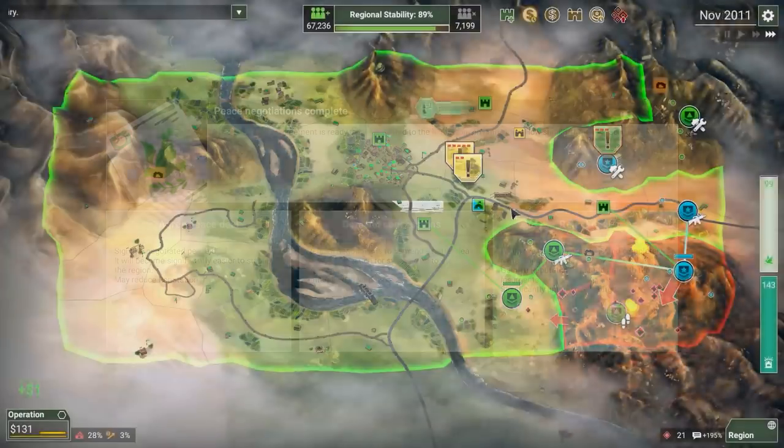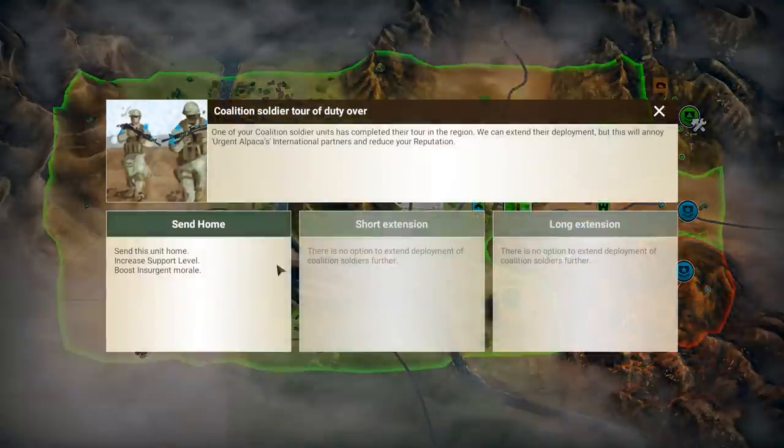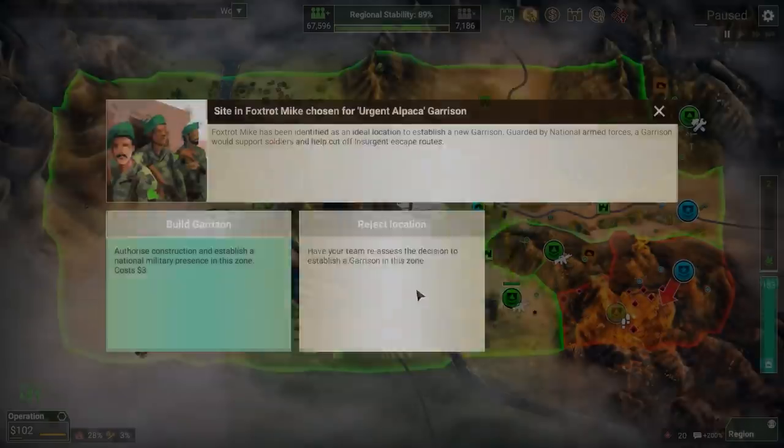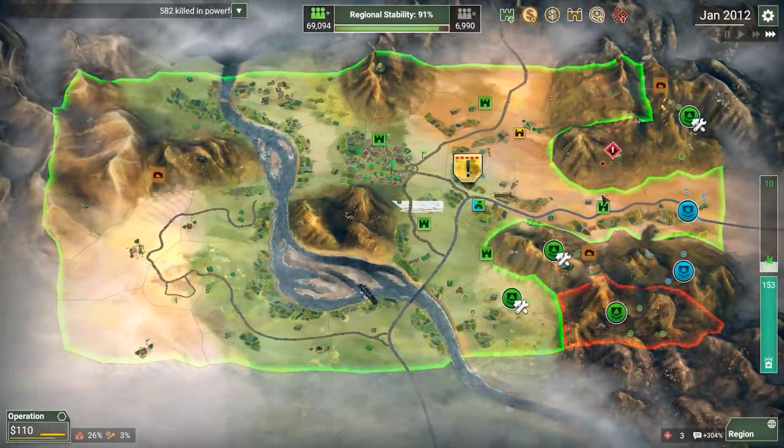Reject the deal — keep the reputation high. Donate to charity. We're going to have to let you go home — unfortunate. We're going to go for a garrison right here, it's a good spot for one. I do want the elections, but let's give it a second. Only a 9% chance? Fine, no problem.